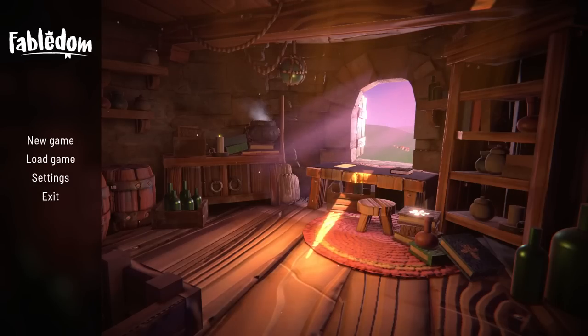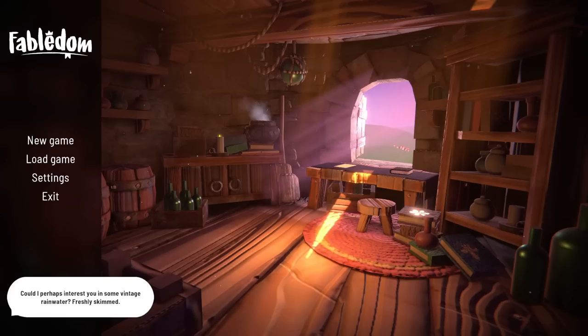The demo kind of teased us with that idea but didn't deliver on it. It went, oh, can you go and romance another ruler? No, you can't, because the demo's over — you'll have to wait for Early Access. So here we are in Early Access; we can now see how that side of the game works. If you didn't see the demo at all, this is a fairytale city builder — about regular city builder things like building homes and growing food, but also fairytale elements like flying pigs, talking trees, gingerbread houses, and happily ever afters.